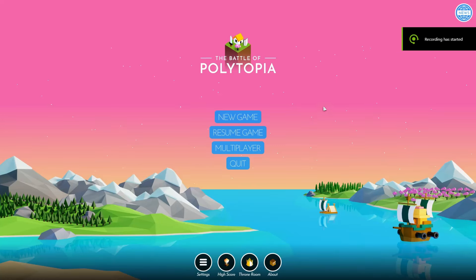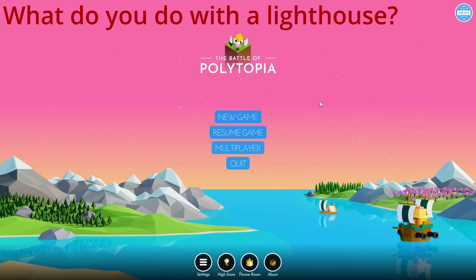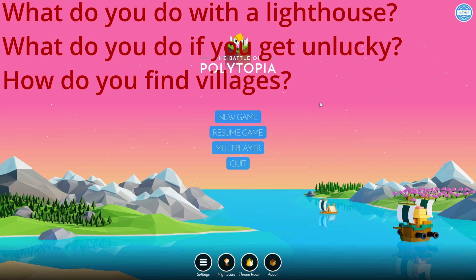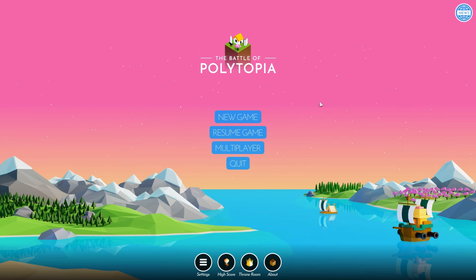The first turns of a game of Polytopia are of utmost importance and a good start can and will snowball into the rest of the game. So what are the best openings for each and every tribe? What do you do with a lighthouse? What do you do if you get unlucky and don't find a village? How do you find villages? And what are the general plans for the first turns of the game? This is what will be explained today in this video.